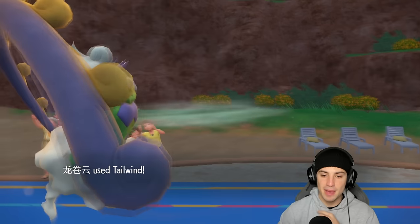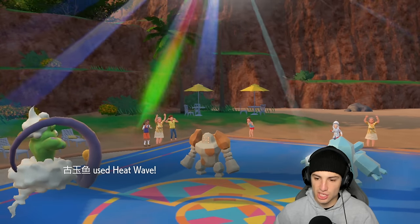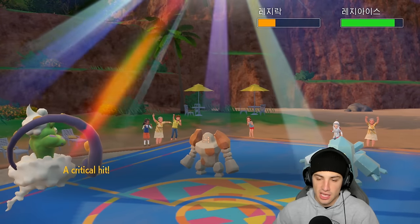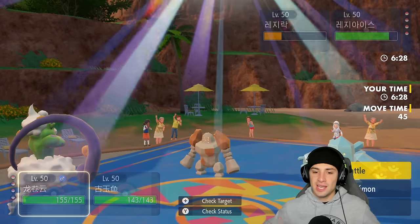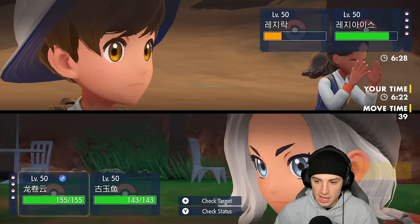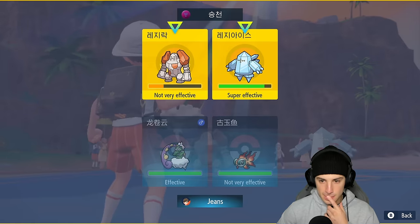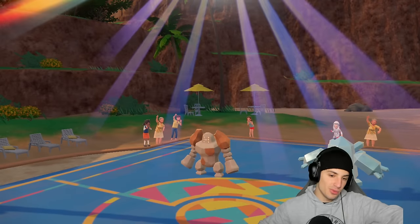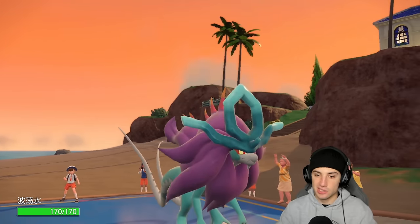They end up withdrawing Regidrago and going into Regirock. Tailwind gets popping, heat wave comes out — who dodged that? Regice dodges, but we get a crit which is massive. They go for Focus Blast and we dodge, so it evens out. From here we swap into Walking Wake and pop a heat wave, hoping it connects on both for the double kill. That crit was big time — we're swapping Walking Wake in to get some turns in the sun and tailwind.